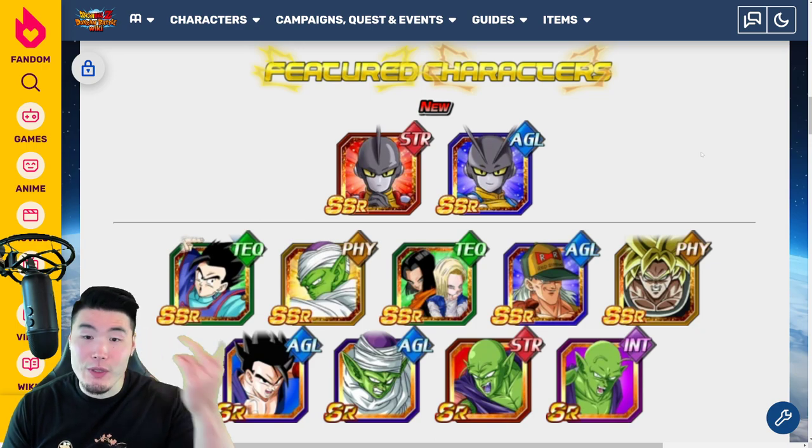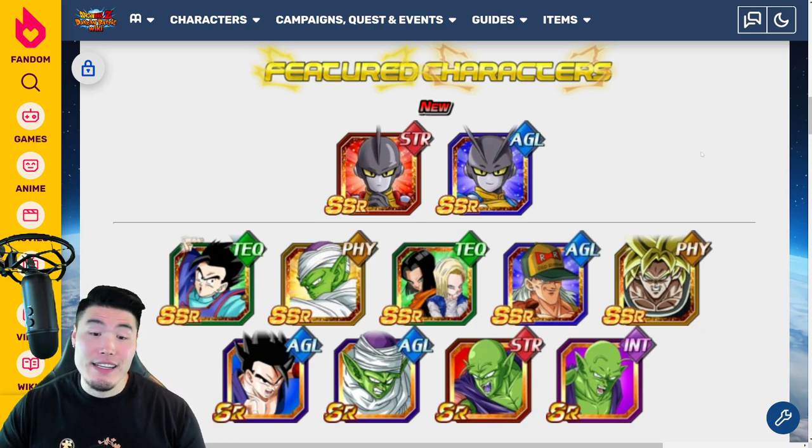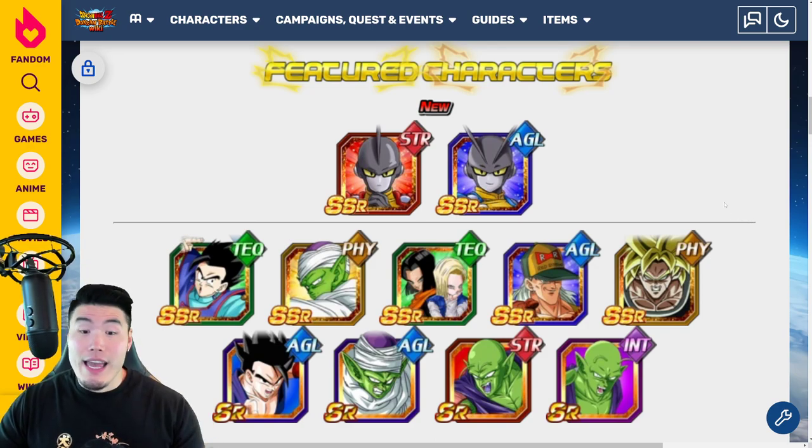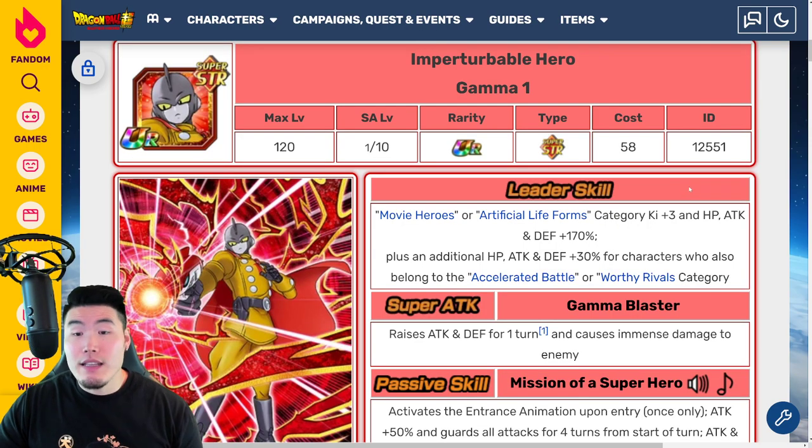Keep that in mind when you're deciding to summon or not. You got a couple of pretty decent units, but all of them are really old. So if you're a long-term player, you're definitely going to have most of them — if not many of them — already rainbowed. That is a bit of a problem. Not a great banner, but the Gammas are great. So let's talk about them and go over their details.